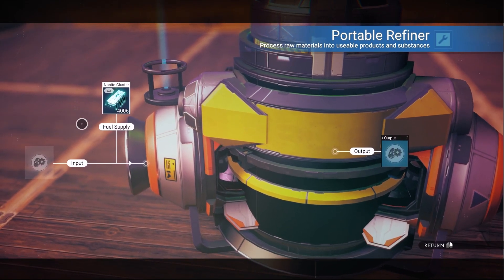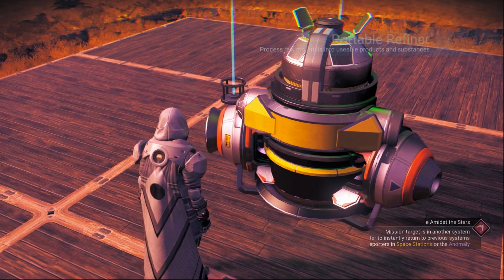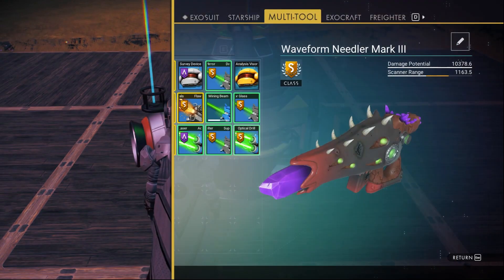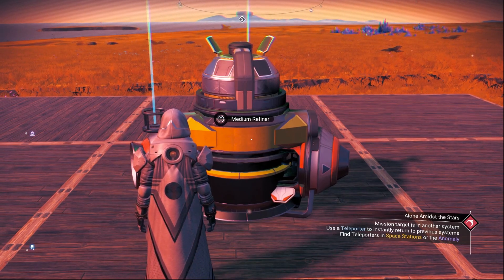If you put a small refiner and you didn't see the nanites, all you have to do is remove the small refiner and put it in again until they show up inside. After the two small refiners are glitched, look at your nanites — you can see 140,000 here. Now click on the medium refiner.